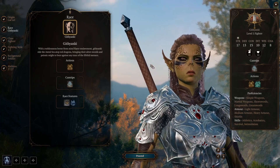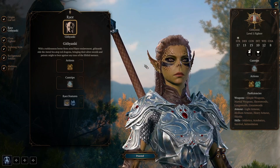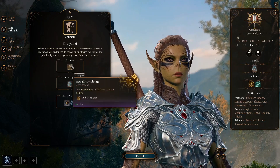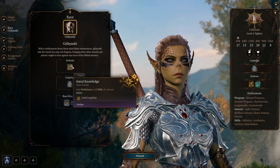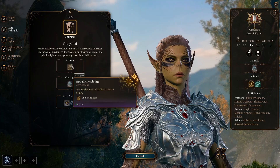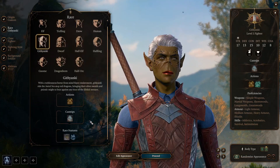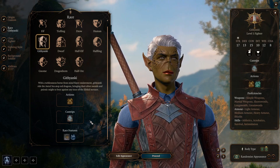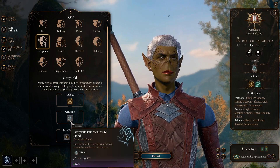After that we have the Githyanki, which are proficient in short swords, long swords and great swords, as well as light armor and medium armor. They also get Astral Knowledge, which allows them to gain proficiency in all skills of a chosen ability, lasting until a long rest. As part of Githyanki Psionics, they gain the cantrip Mage Hand, and at level 3 Enhanced Leap, and at level 5 Misty Step, with the added benefit that the Mage Hand will be invisible.